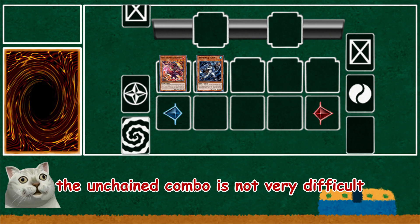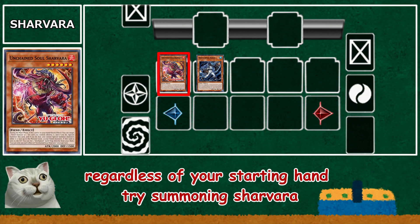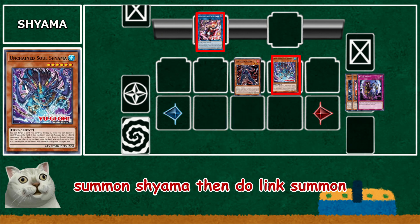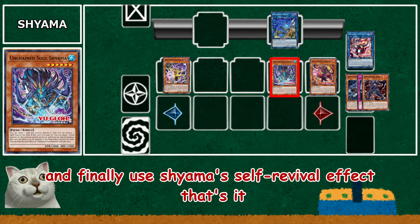The Unchained combo is not very difficult. Regardless of your starting hand, try summoning Sharmara, then summon Nyama, then summon Chiyama and do the Link Summon. Finally, use Chiyama's self-revival effect — that's it.